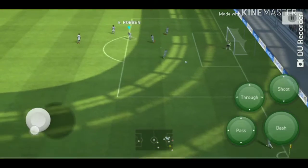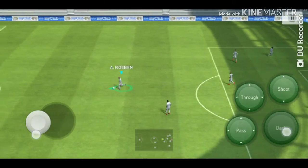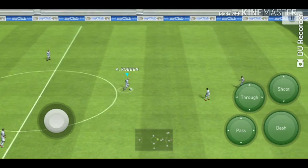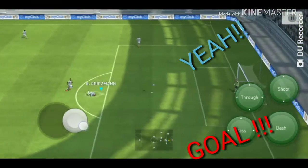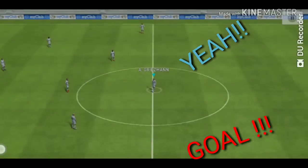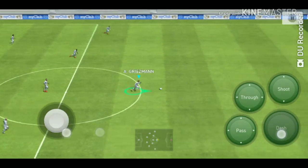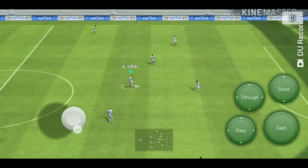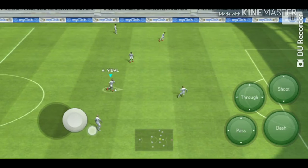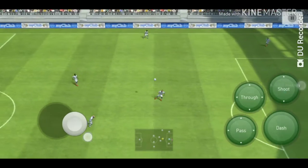I'm not showing you the corner right now — I'm only passing it to Robben. Now I'll score a bicycle. First, you have to give a chip through ball to the forward player. So easy it is — first your forward player should be in front.